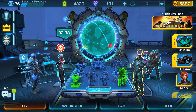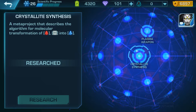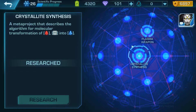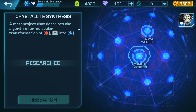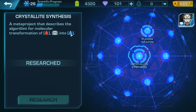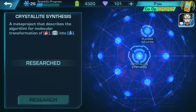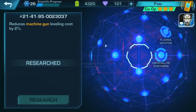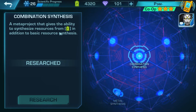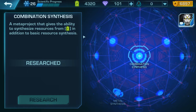If you've already unlocked the Futurist Area you'll be finding some meta projects — some very useful, some not very useful. But the first one you want to do will be crystallite synthesis, which will allow you to produce crystallite in the workshop from steel and magmatite. You'll also be able to get crystallite from Beautifull if you unlock the combination synthesis, which is very useful as well.